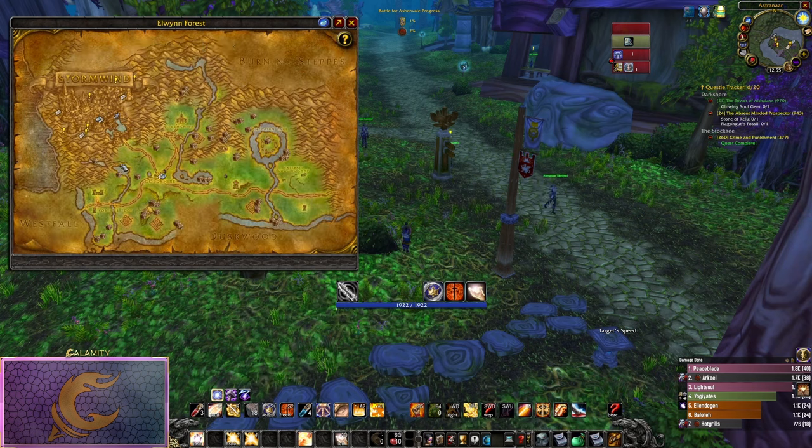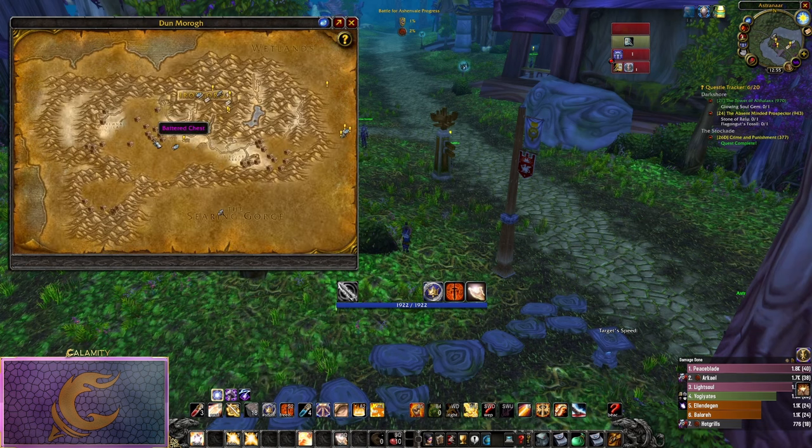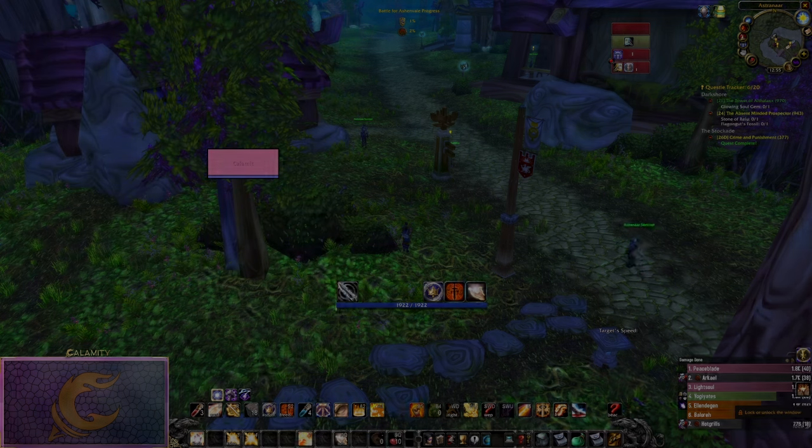For example, from Stormwind you can go south to the Null Camps, or from Ironforge you could head to the Troll Mountains to the west. Go there, look for a chest, hopefully it has a crate in it, and then head back to the city to turn it in.